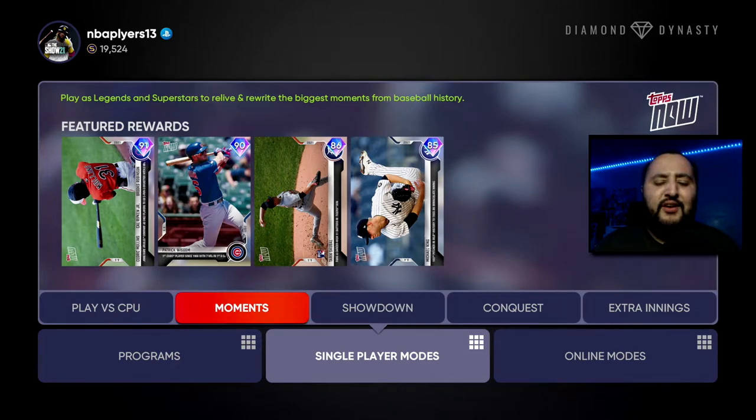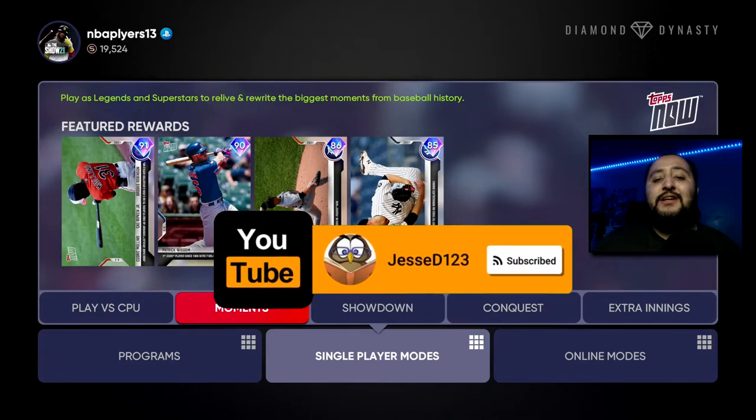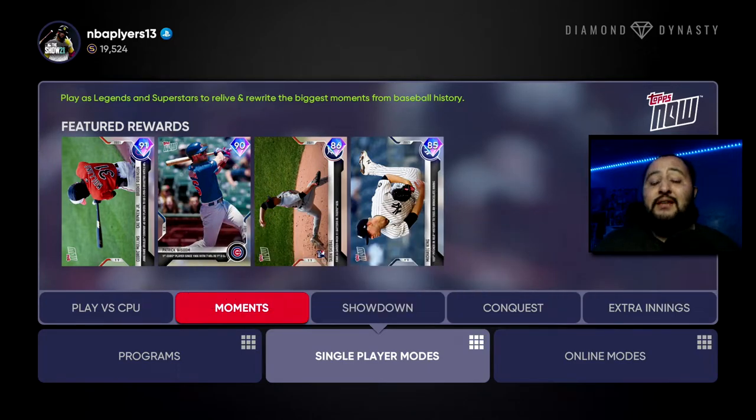What's going on guys, it's your boy Jesse D123. In today's video we're going to show you guys how to get two free diamonds in MLB The Show 21 through the Tops Now Moments drop. Drop a like if you guys are excited, and if you guys have not clicked that subscribe button yet please consider doing so — we're on the road to 1600 subs. But before we hop into the video I gotta give today's comment shoutout.